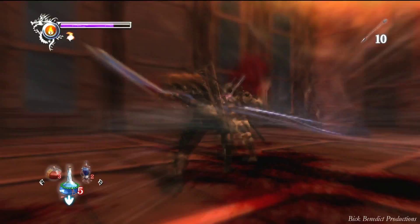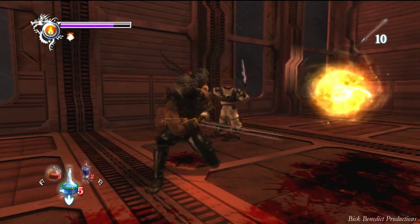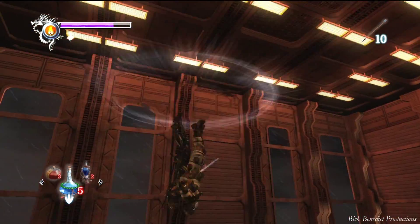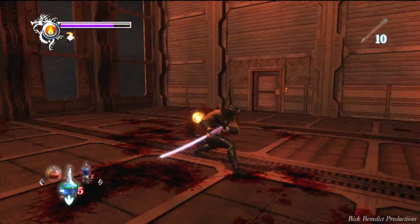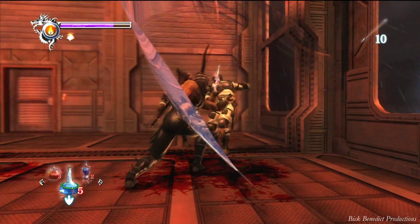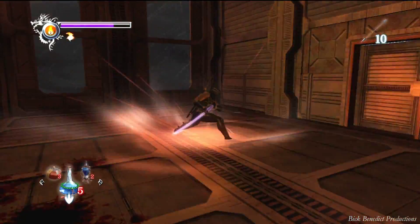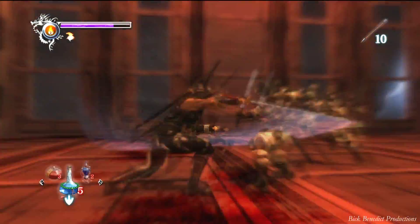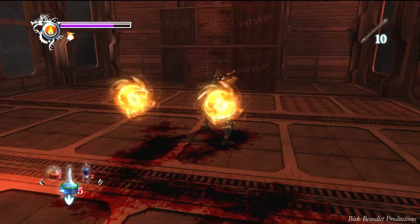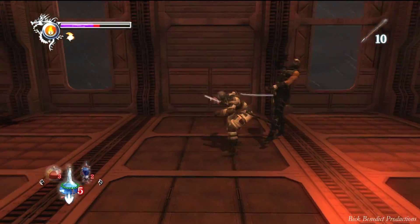Everything starts getting really hectic and chaotic once enemies start coming in with stationary guys with bazookas and the really tough guys with the black armor. I would imagine at around 60 kills is when the rest of the fight starts. There's no kill counter, which I wish was different. This game has a lot of issues with it.